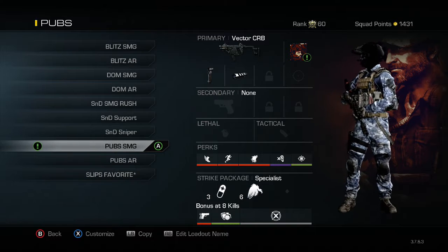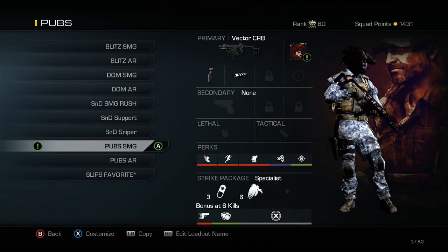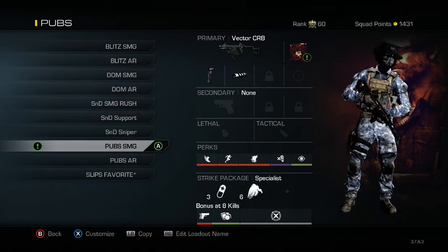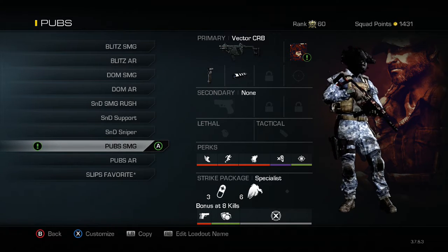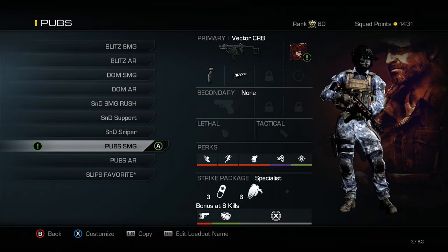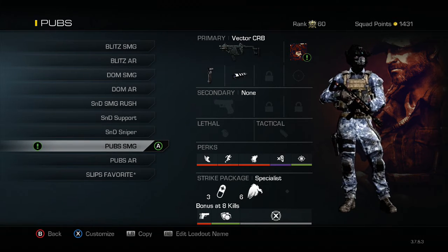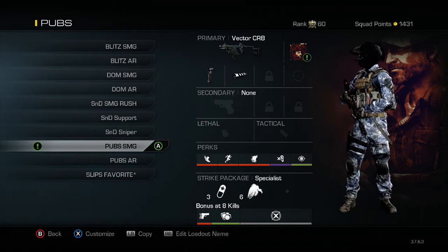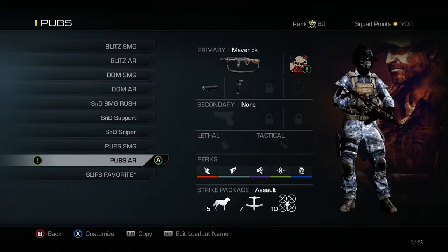This is my Vector SMG class for pubs — running grip and muzzle brake with Agility, Marathon, Stalker, Dead Silence, and Focus, and the Specialist strike package. The main difference from the others is I use Deadeye. Deadeye in pubs is really useful because it reduces how many shots you need to take out an opponent. I normally run Mosh Pit — you'll see me in there a lot. Deadeye is kind of newbie but if you can get that bonus, go for it — easier kills and camps.